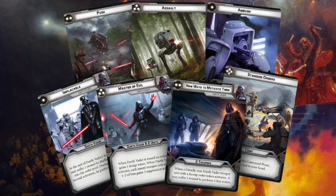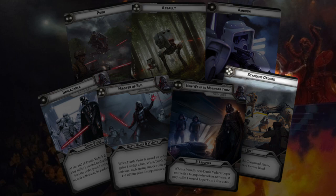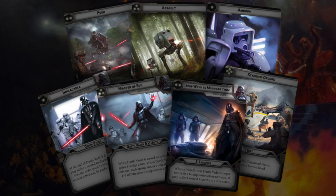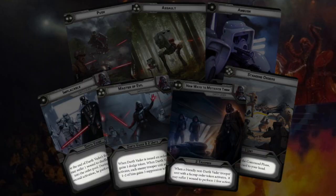Each player has a hand of seven command cards. Each command card has a pip value at the top left — it's going to be one to four. All players are going to have two one-pip cards, two two-pip cards, two three-pip cards, and then the generic four-pip Standing Orders card. During the command phase, players select one of their command cards to use. A command card, aside from those pips, has its name, a picture, how many units it activates — which can be generic units or specific units such as Darth Vader or trooper units — and then any special rules that card may have.